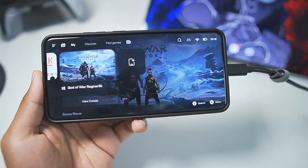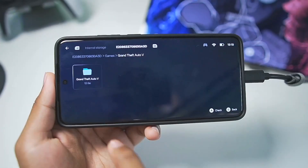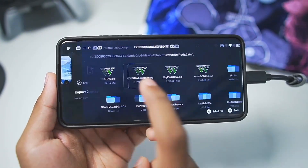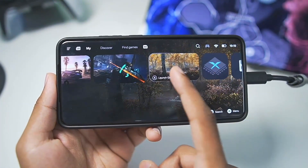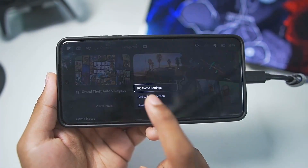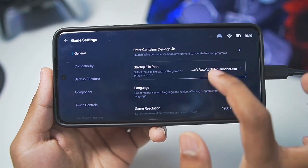What I actually want to show you guys is that you can even use an external SSD like this one right here. For today's video I'll be trying out Grand Theft Auto 5, so here I'll select the GTA5 launcher, tap on the confirm button, wait a few seconds, and as you can see GTA5 has been successfully added. Now we'll go to PC game settings and check out what's new here.